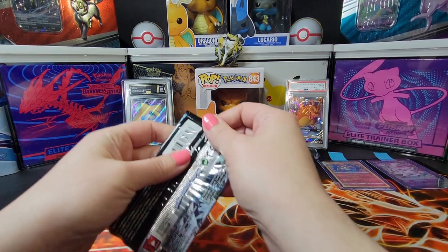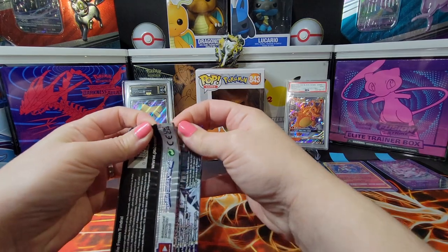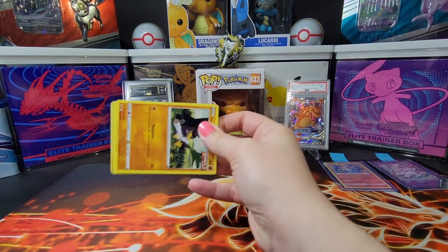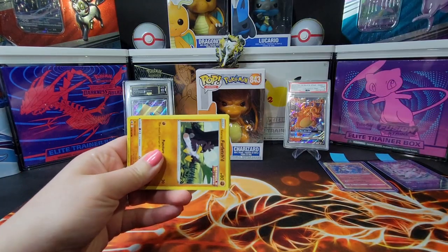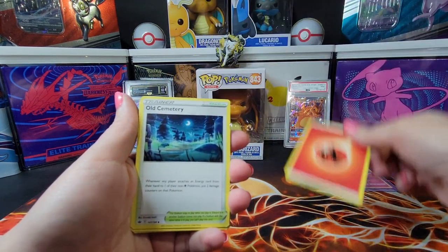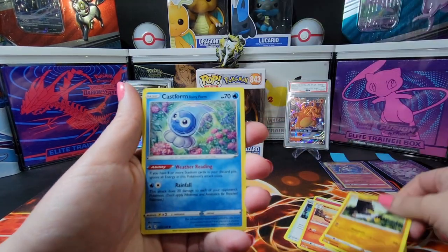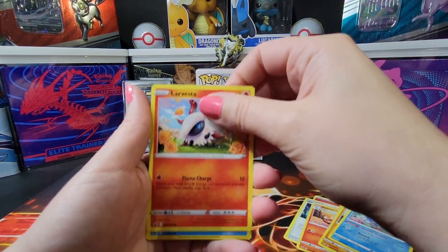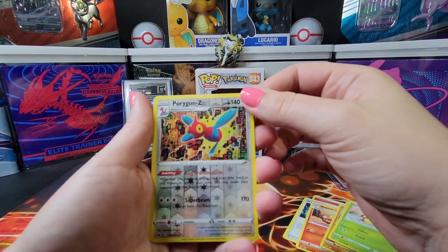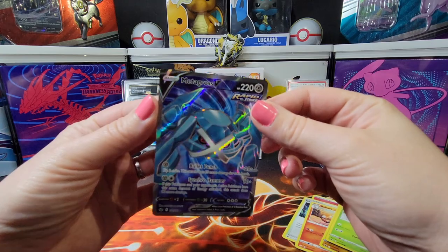Next — Chilling Reign. I believe we already have Zapdos and we already have Moltres, so we're chasing Articuno here. I'm chasing Moltres. I'm always chasing Zapdos — it's my favorite Pokemon, I want all the Zapdos. You already got both the Riders — the Ghost and Ice Rider. Cards right this time. Let's see if we get another hit. Fire Energy, Old Cemetery, a Reboots, Agatha, Galarian Farfetch'd, Castform Rainy Form, a Sableye, Lady, Crobat — oh, Metagross V, and I believe this is a special art form one. We're going to have to check — it's real nice, I really like this card.